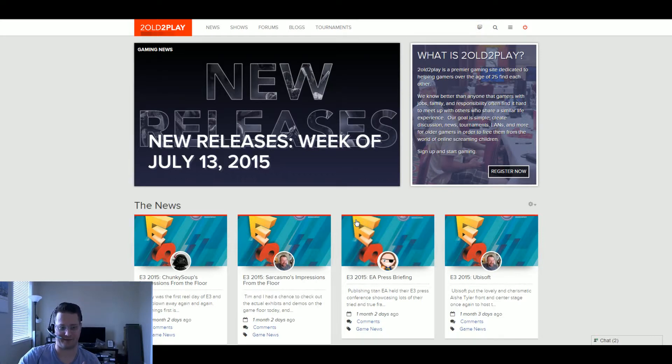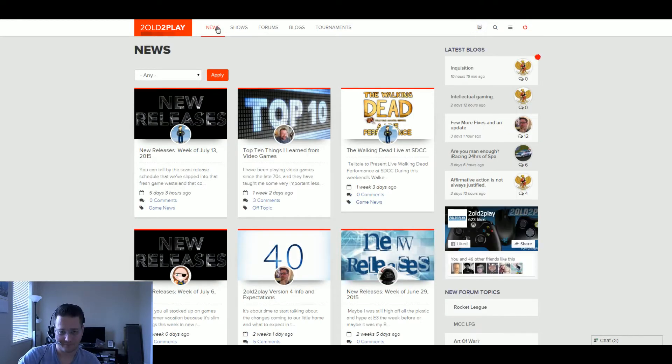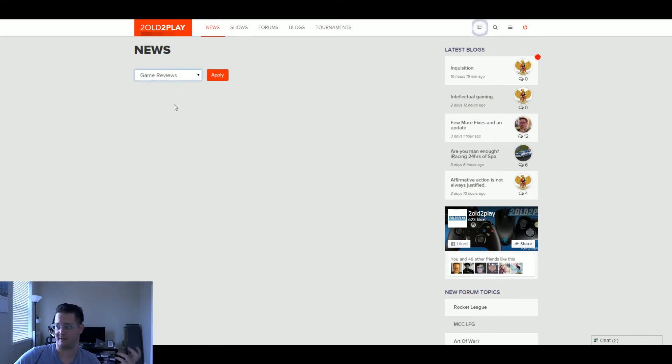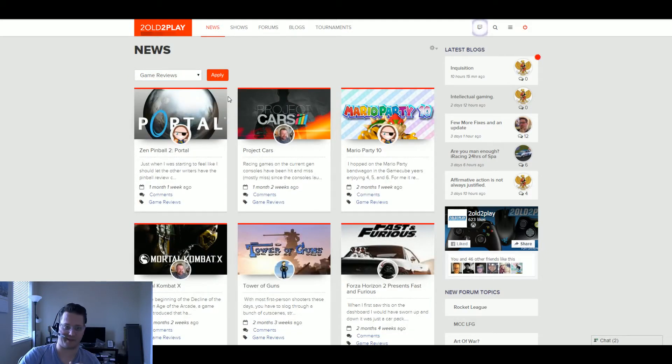Once you log in you'll see more of the community aspect to keep you connected with what's going on on the site. Looking at the navigation, outside of the branding and complete design change, we wanted to simplify things. There are only five items at the top. 'News' takes you to a sorted list of all the news tool2play has had — you can instantly filter by PC news, game reviews, new releases, and things like that. News is all the content created by our awesome writers.